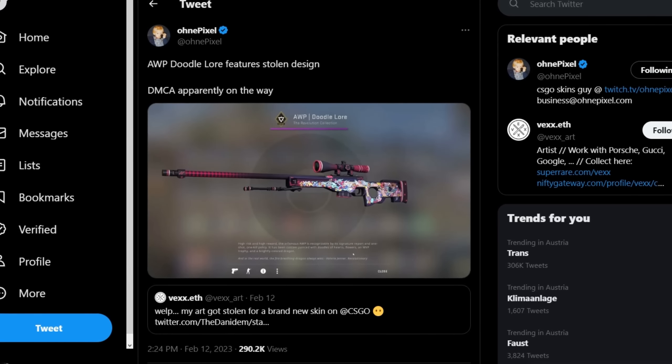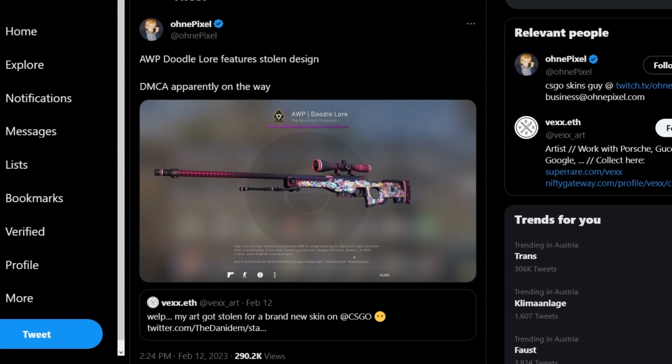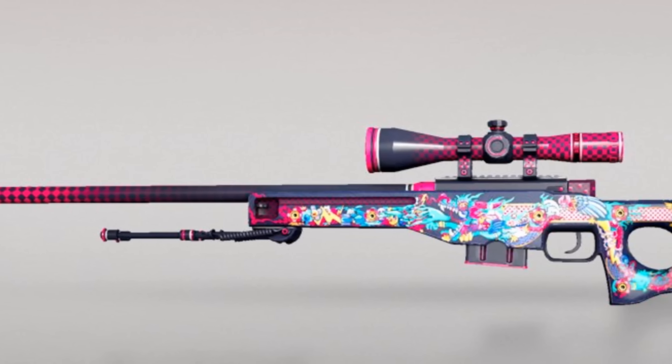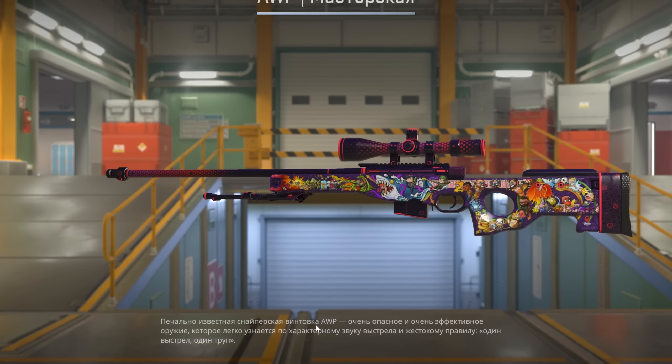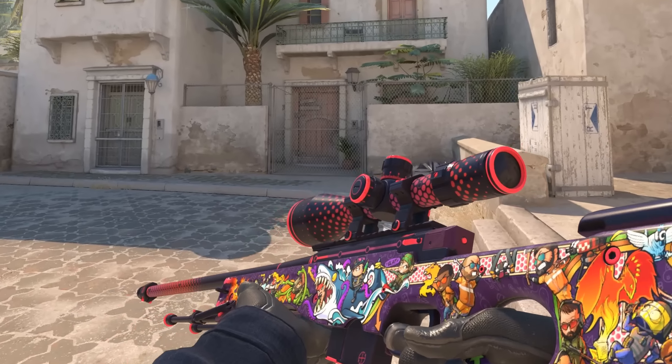In the last case in Counter-Strike there was an AWP called Doodle Lore. Unfortunately this AWP was removed from the game because its design was stolen. And since so many people loved that AWP, my friend Okayush created his version of the AWP Doodle Lore, and this one includes many references to all operations in CSGO history.